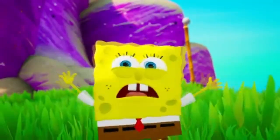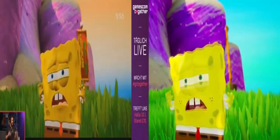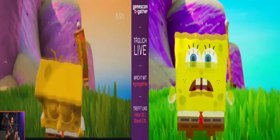Starting off with the cutscene when SpongeBob first runs into the Hammer Robot, we can see that the day and night cycle from the pre-alpha is not present. In addition, the checkpoint sign in the back has been rotated to the right, and the lighting seems to be much better overall.